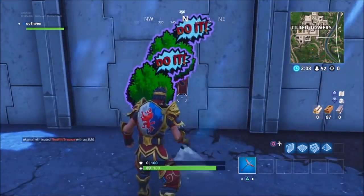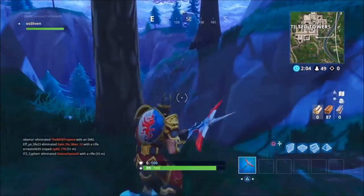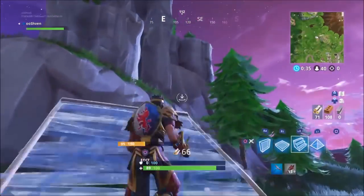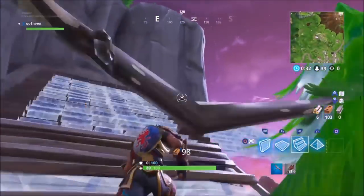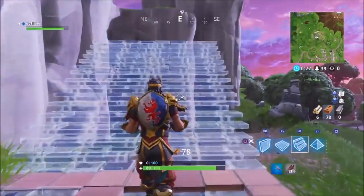Next one is by Tilted Towers. As you guys can see, all of these locations should be very familiar to you — you guys should know exactly where these spots are. You can look around in the video just in case you're skeptical. Next one is these rock mountains right here, right by Dusty Divot — very easy.